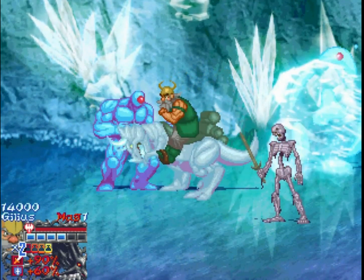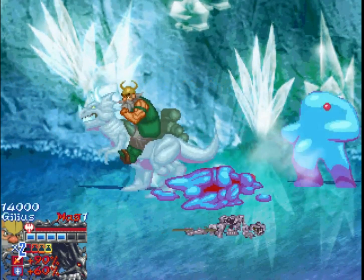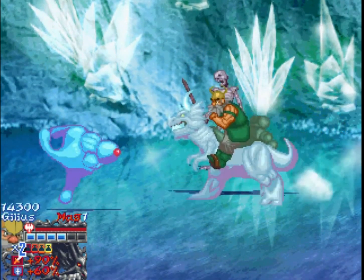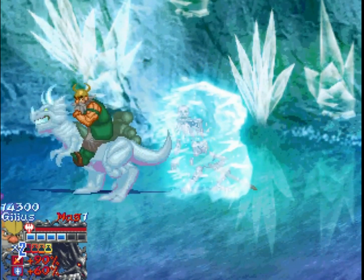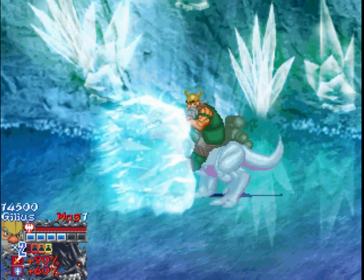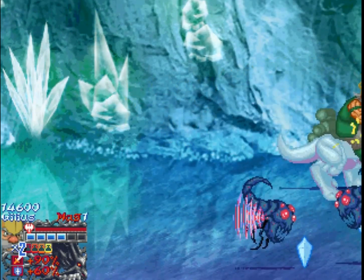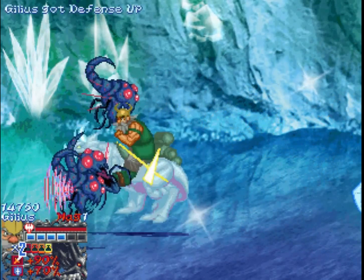This is an ice dragon, and it allows us to freeze enemies. Then we can dash and charge into them while they're frozen — and it's really fun. I think this is the only place it appears in, which is unfortunate, but we're going to make very good use of it. Hey look, it's a flying plague! These things are basically cannon fodder — they go down in one hit and we don't really need to worry about them at all.